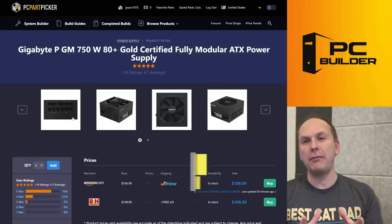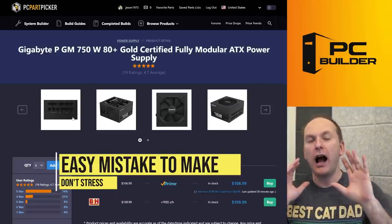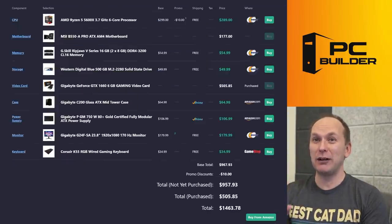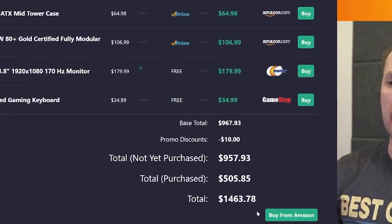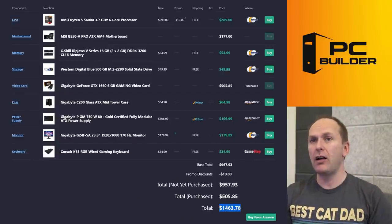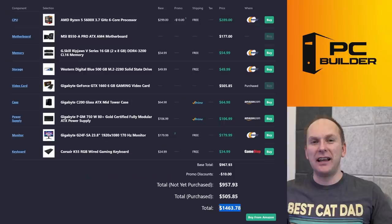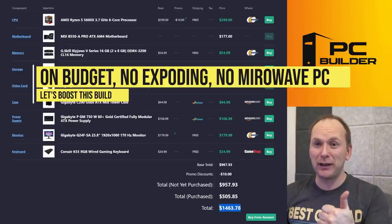Now of course if you're a first-time builder, you're just not going to know enough — that's why you come here. I'm glad you came to us. We're going to stop your PC from exploding and being microwaved. So we're going to get rid of this power supply because it's terrible. Then you went with a 1080p monitor — the Gigabyte G24F — and a Corsair wired keyboard. You're already over budget, by the way. You're at $1,463 before I even start doing anything. I've got to find $63 in this thing.